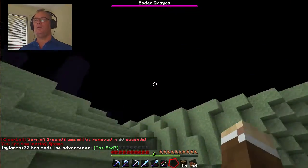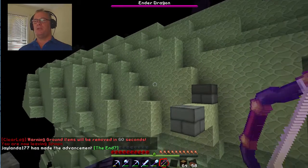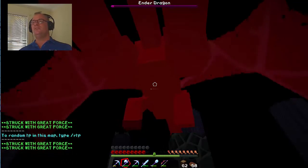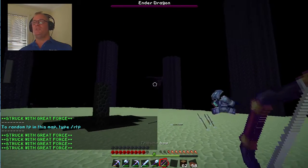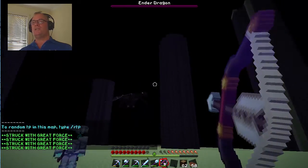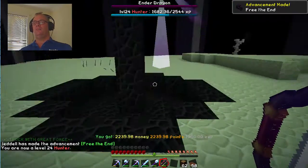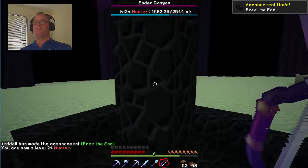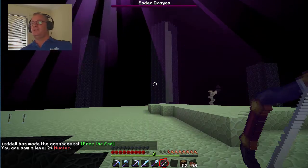Here we are - oh, the ender dragon's here! Someone must have spawned the ender dragon back. All right let's go kill it! Oh, one more hit - wait, let's get close before we hit him because he's only one more shot away. There we go - got him! And we get some XP for it too, which is awesome.